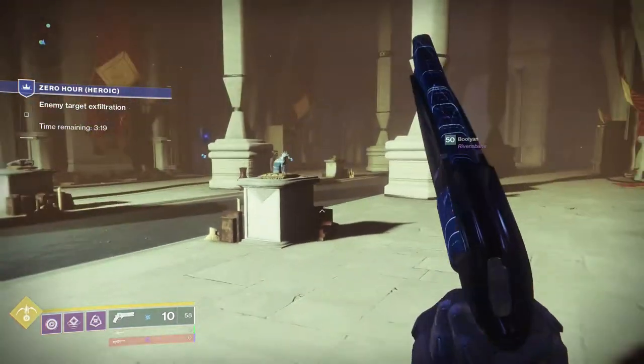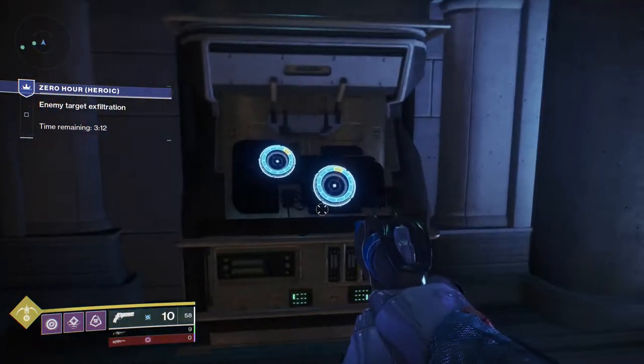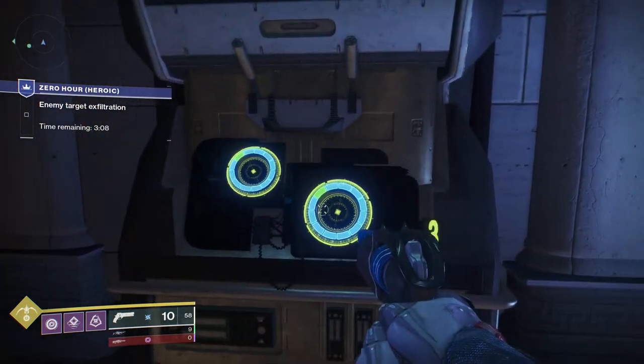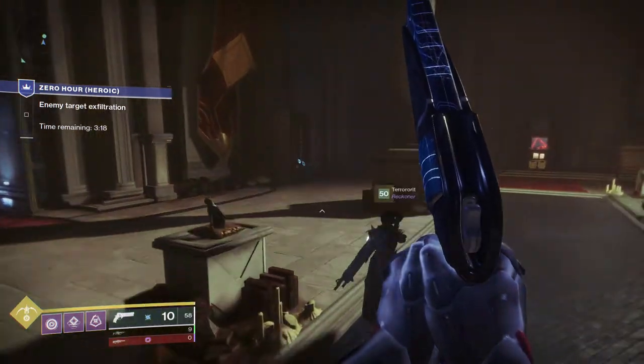There will eventually be some duplicate codes that pop up, as seen on the chart in the picture. This is when it's best to check the second console next to the scion and blue room, where it will display another code with the two circles. This will then tell you which console to lock. Another person of your fireteam can be checking the second console so the first console person doesn't have to run back and forth.